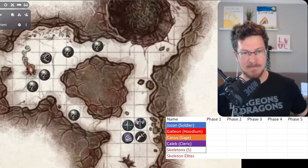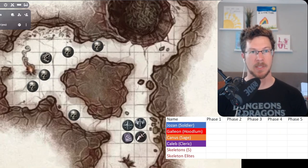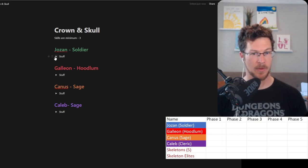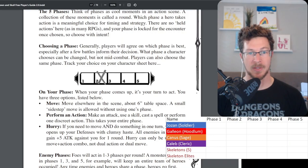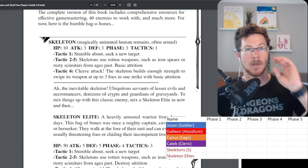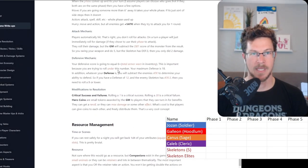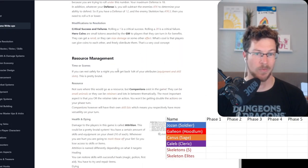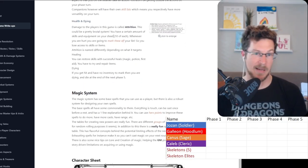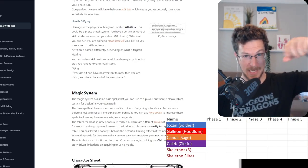Welcome back everyone to JFace Games. Today we're gonna try out Crown and Skull. I've got the rules, my characters and their character sheets. I've got my abbreviated rules on JFaceGames.com - this is my quick overview of the game. I think I understand the rules completely; they're pretty simplistic. If I screw something up, let me know in the comments.